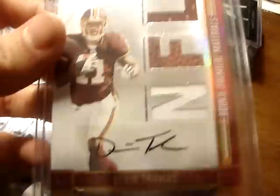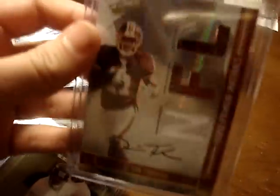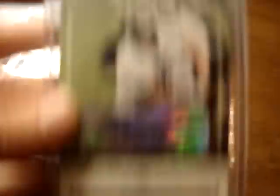I've got a dual refractor rookie autograph of Adrian Arrington and Mario Manningham — pretty sick. Devin Thomas RPM Auto Triple Relic out of 299. A DiNada rookie autographed card from Donruss Classics out of 499. Yamon Figures rookie auto. Sick Tatum Bell three color patch out of 50.